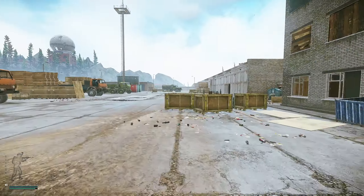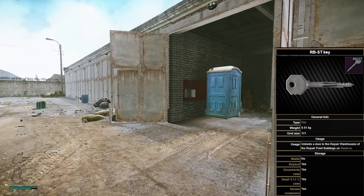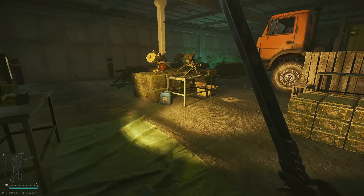We're now going to head right over to the RBST room, which can be found right next to White Knight. Inside this room, you can find tank shells as well as tank batteries. Just be sure to look around on the ground and on the boxes. Again, the tank shells can be very easy to miss.